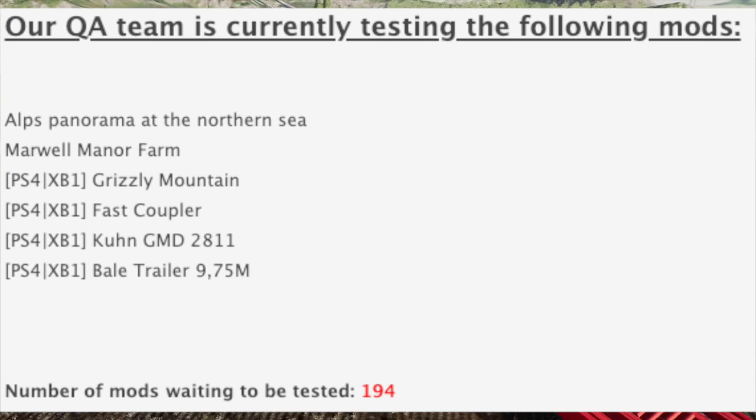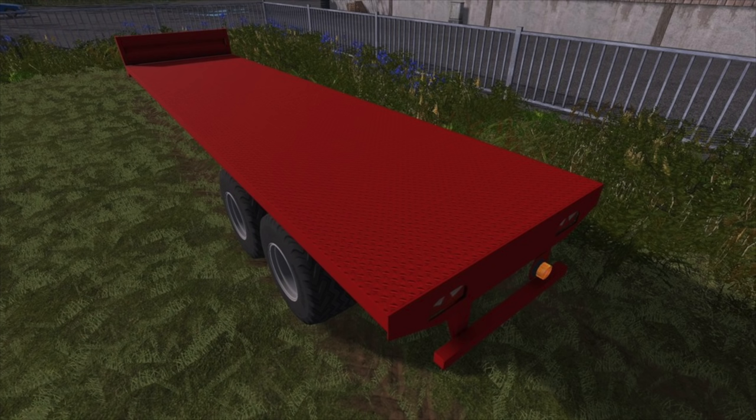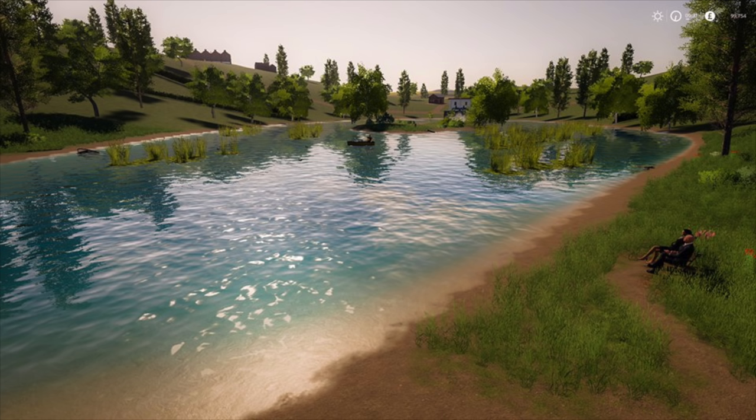And for PS4 and Xbox One we have the Bell Trailer 9.75 meter. This is going to be your basic Bell trailer — it's going to have all the bells and whistles on it. It's a trailer and it will have straps on it so you can strap things down, take pallets, whatever. Very, very cool. We now have 194 mods in testing.